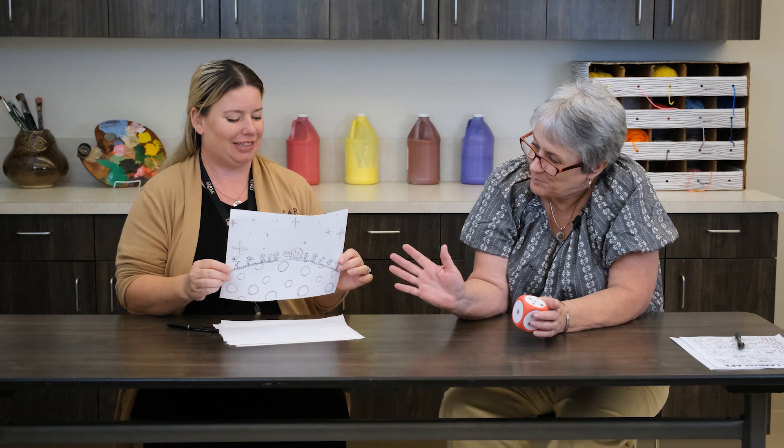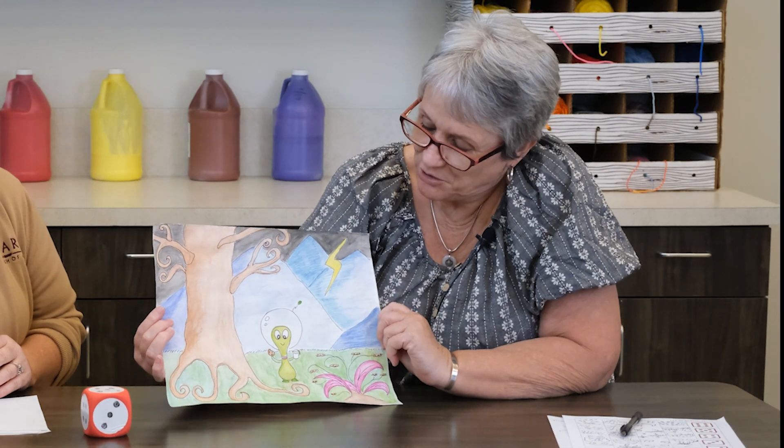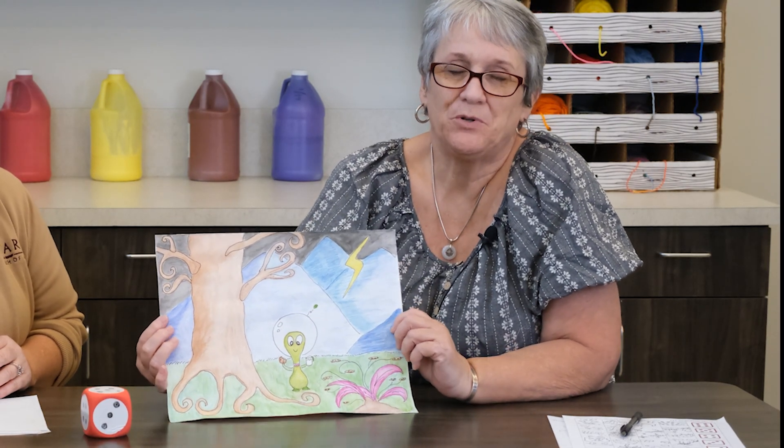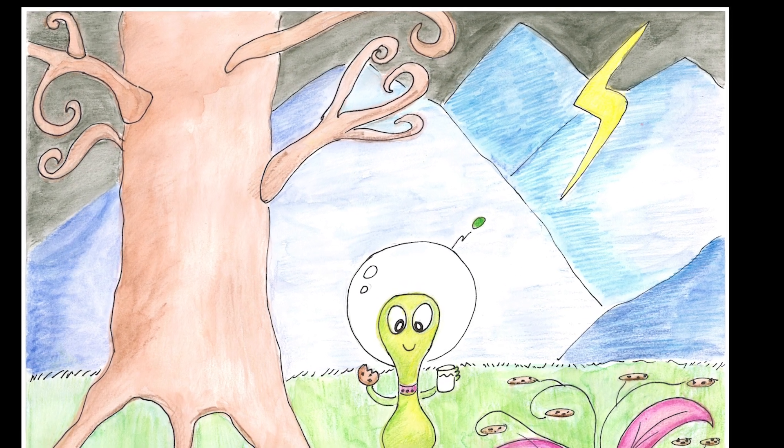So this all comes together as a very imaginary landscape, and I would never think to put necessarily those things together, but it was lots of fun to see how you did that, Liz. I love it. I played the game too — can you figure out what my first roll was? Mine was a one, so I have mountains in the background. And then I rolled a five, so I have a lightning bolt in mine.